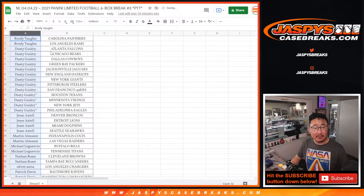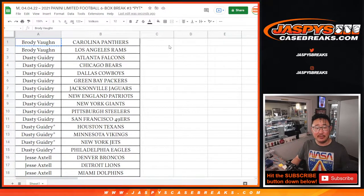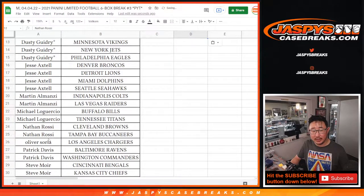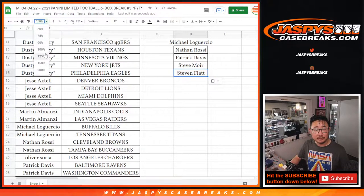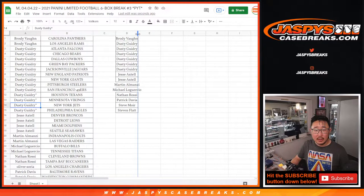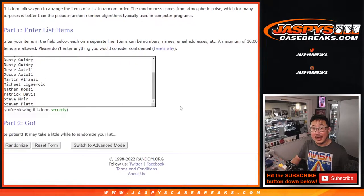If you bought at least two teams, you'll have a shot at a free sealed box of Limited Football. Brody got two — that's an entry. Dusty ended up with 13 teams; for the purpose of the promo 12 count, that's six entries. Jesse got four teams — that's two entries. Martin got two — that's an entry. Michael L got two — that's an entry. Nathan got two — that's an entry. Oliver just got one. Patrick got two — that's an entry. Steve M, two teams, one entry. Steven F, two teams, one entry. So that's a one in 15 chance at winning a sealed box.